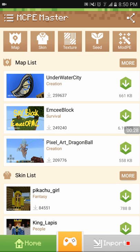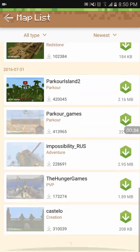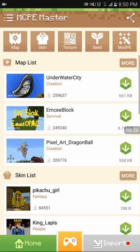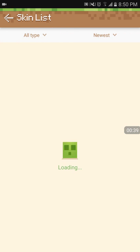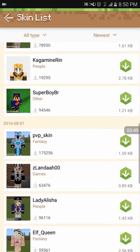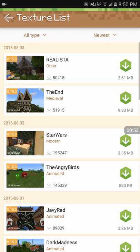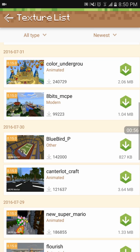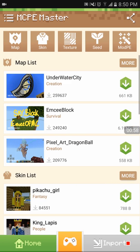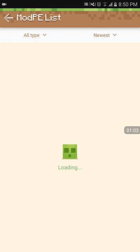They have maps — all kinds of maps. They have skins, you get different kinds of skins, which is really cool. I've used it before and it's really awesome. They also have texture packs and stuff like that — some really nice texture packs. They have seeds too, good seeds and stuff like that.